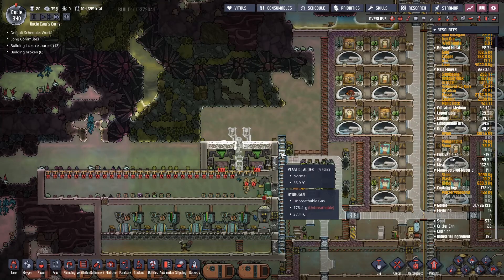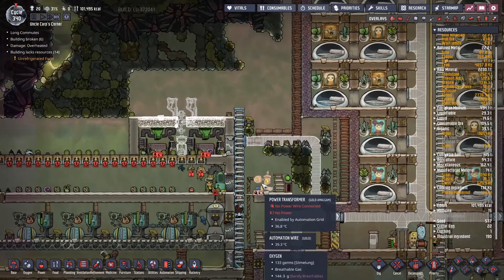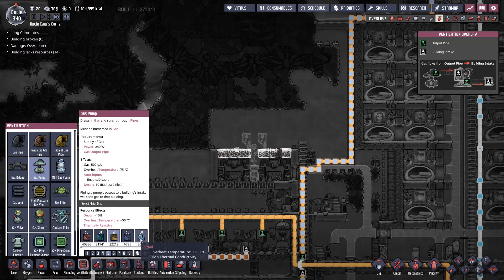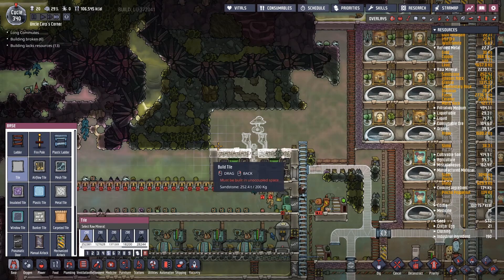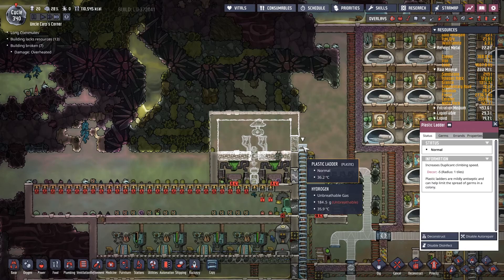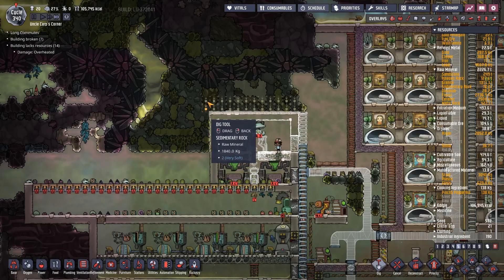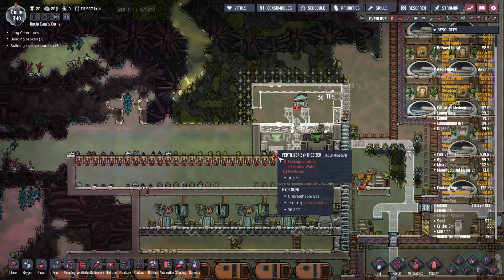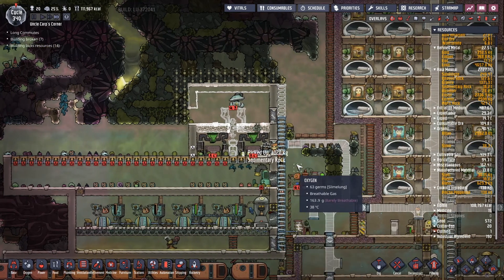If we just do the conveyor receptacles we don't even need storage bins. We're getting no power here - why? Oh, you need to build one more power wire there. Then one thing we need to do here is the gas pump - we'll do it out of steel just in case of temperature issues. Then we'll build walls over this whole thing and a manual airlock, and plastic ladders all the way up here so we can actually dig up all of this. Are there germs here? Yeah, there are germs - let's see if we can dig those germy things out of there. Let's just leave that hole there so we can get through. It kind of reminds me we probably want to build a door on this side just in case we want to go through this space at some point.